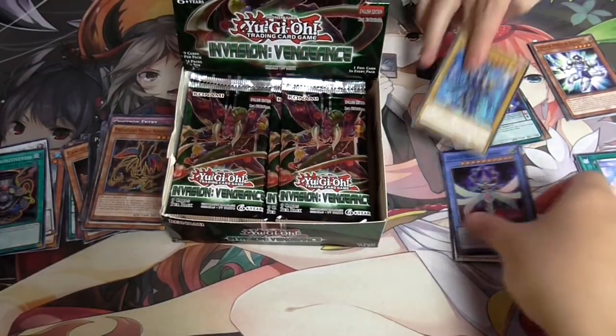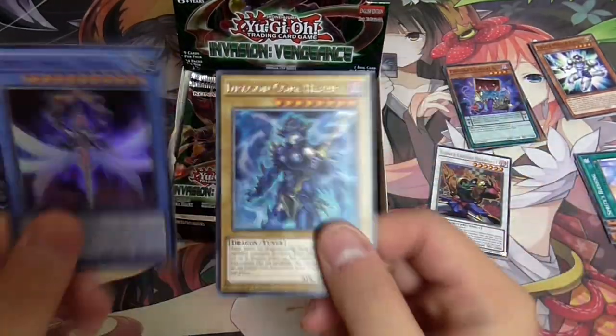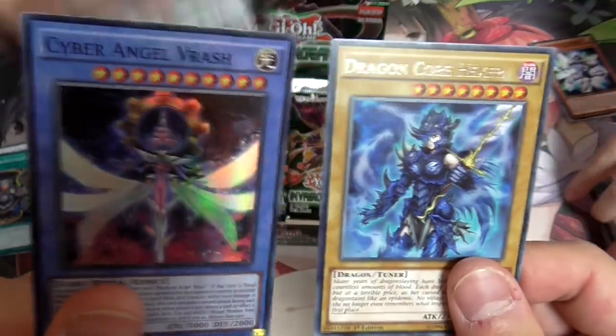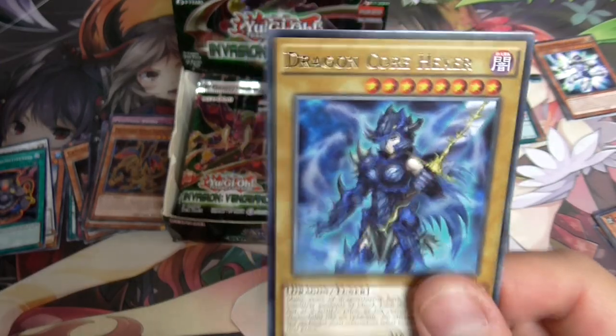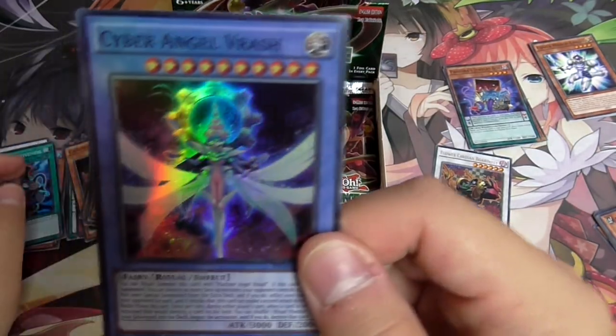Cyber Angels. And the Rare - Level 8. That's a very good card; it's good for Blue Eyes and a bunch of my dragons. Super Zulkin. Dragon. Core Hexer - it's like a different Zulkin. Also a Cyber Angel Dash.